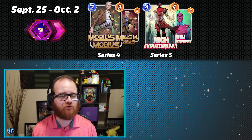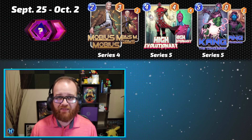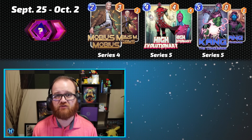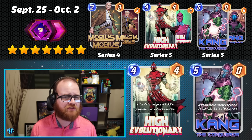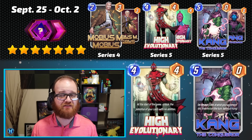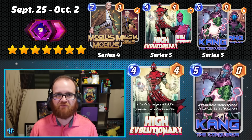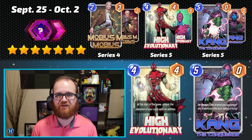Our first Spotlight Cache to review today is the last one of the September season, running from September 25th through October 2nd. It contains Mobius M. Mobius, High Evolutionary, and Kang the Conqueror. As a small spoiler, this Spotlight Cache has the absolute highest rating on my rating scale of any that we're going to review today — I give it a score of 7. It has this rating because High Evolutionary and Kang are both not only Series 5 cards, but they are big bads, which in Marvel Snap context means they will never, ever leave Series 5. There will always be either 6,000 collector's tokens or something you need to open from a Spotlight Cache like this.